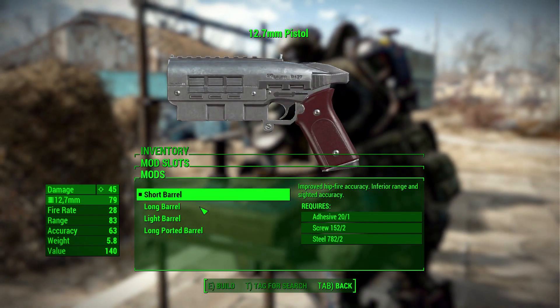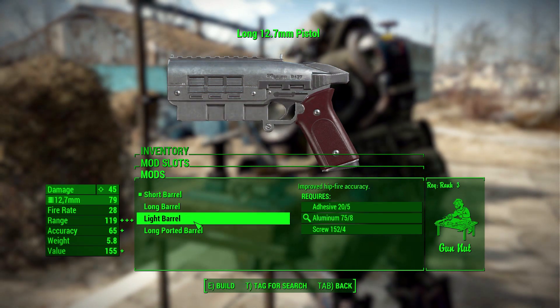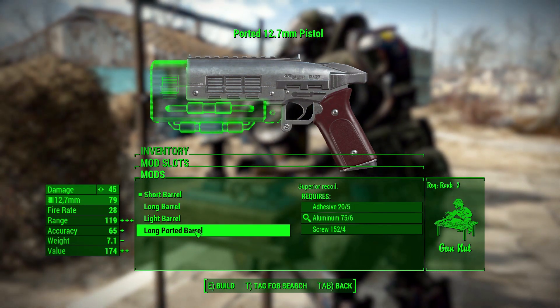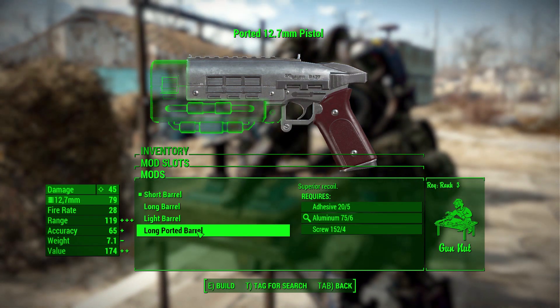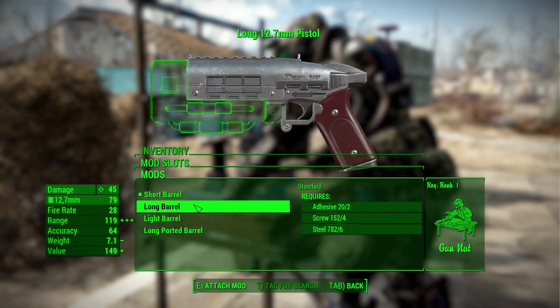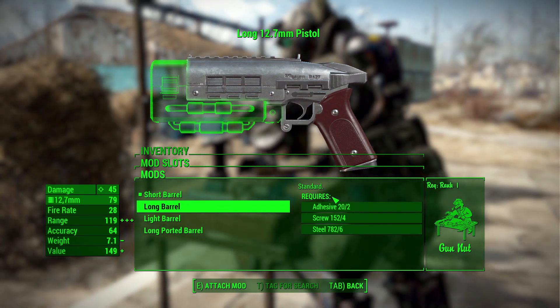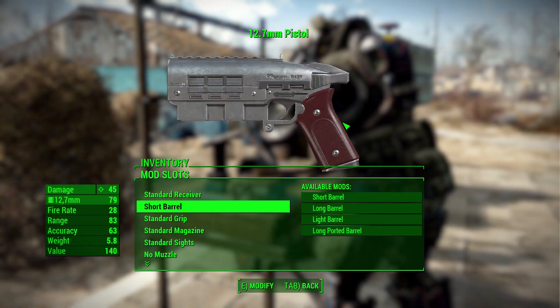We then have a number of barrels: the short barrel, the long barrel, a light barrel, and then a long ported barrel, just depending on what you want to do there. I love the look of the long ported and the long barrel — very, very cool, with all the little extra bits and bobs on there. Very nice indeed.